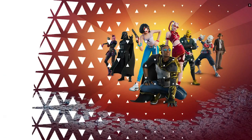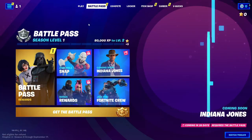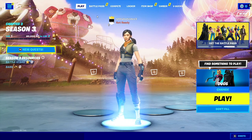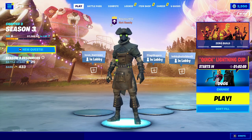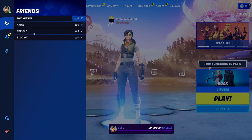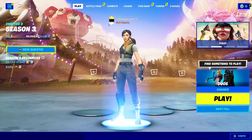Once you get in, you might get a pop-up because this is a brand new account at level zero — just click Back. Now once you're in the game, you should have a level one brand new account that has never played a single game in Chapter 3, Season 3. You also have your normal main account, which you're trying to level up with these bot lobbies. Now that you're in the game with both accounts, add your main account as a friend on your alt account, or the other way around — just make sure they're friends with each other.